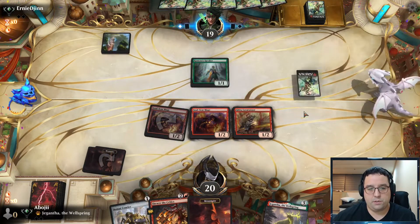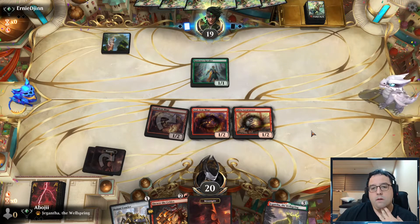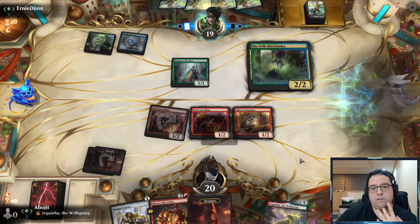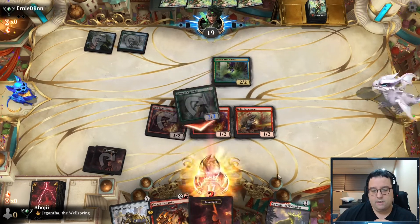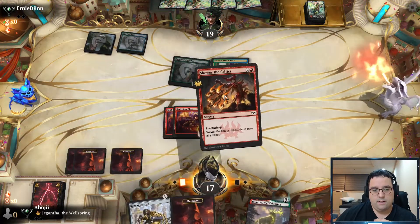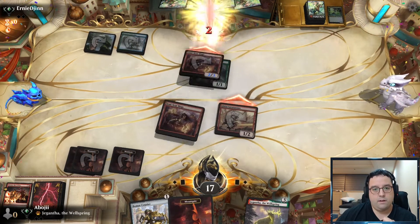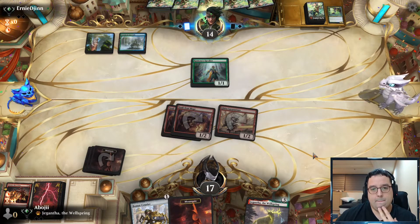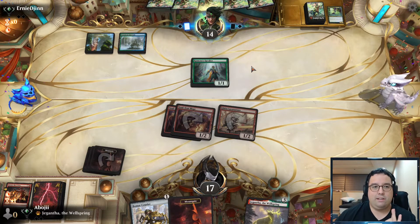We're against Humans first game and Merfolk second game. We get to see the Shoreline Scout in action making Tropical Islands — look at this legacy card in Historic! Even Modern doesn't get that benefit — how nutso is that? I like the way this is looking because I know they don't have a whole lot of interaction, so we're going to shock here, double trigger on this one — that gets in for five — and then next turn things are going to look real good.